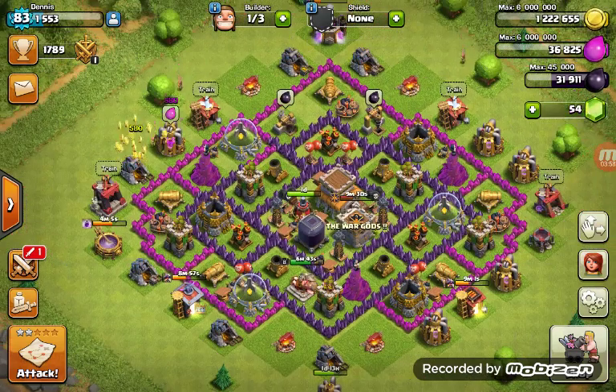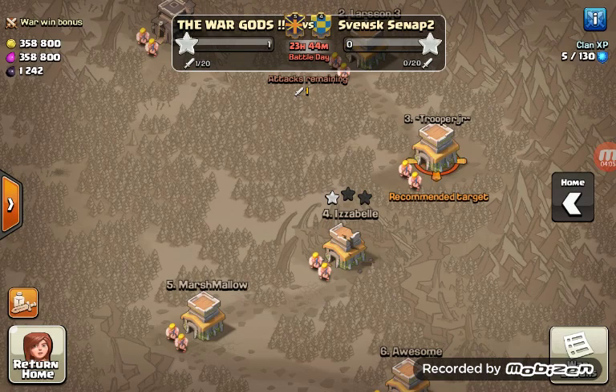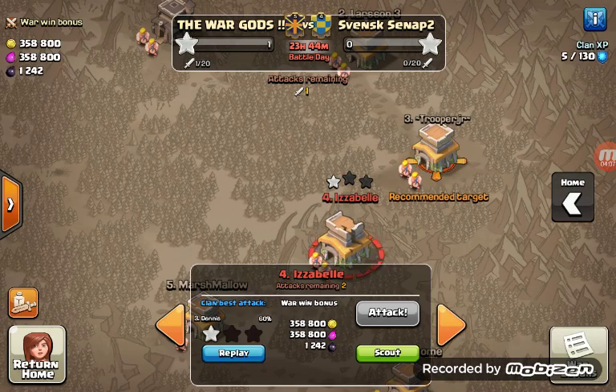I'm going to show you my fail attack in this war. I was not selected in the previous war — I was a war spectator. But this war I am selected. And look at this — I just failed badly. I came to know that four Hog Riders cannot even completely defeat a cannon.